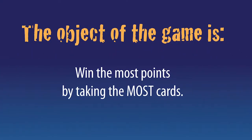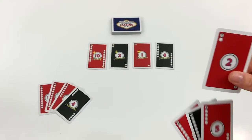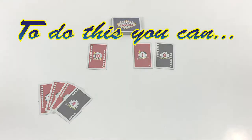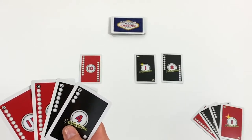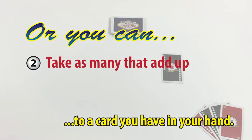In Easy Play Casino, the object of the game is to win the most points by taking the most cards. On your turn, try to take cards from the table by making matches. You can take the exact card as the one you have in your hand, or you can take any number of cards on the table that add up to one you have in your hand.